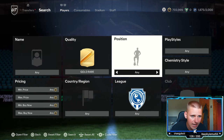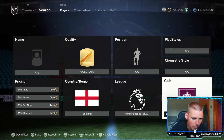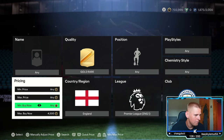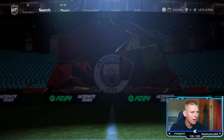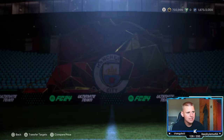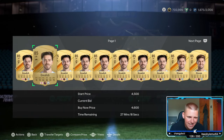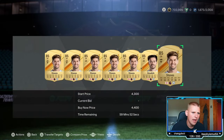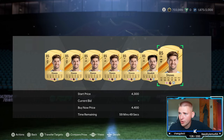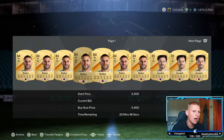The third method is gold rare position, leave any play style, chem style only, any nation, go down to England, league go down to Premier League, and club go down to Manchester City. These are currently about four and a half k. You've got four players — three that are 85-rated: Stones, Grealish, and Foden — and then Kyle Walker as well.